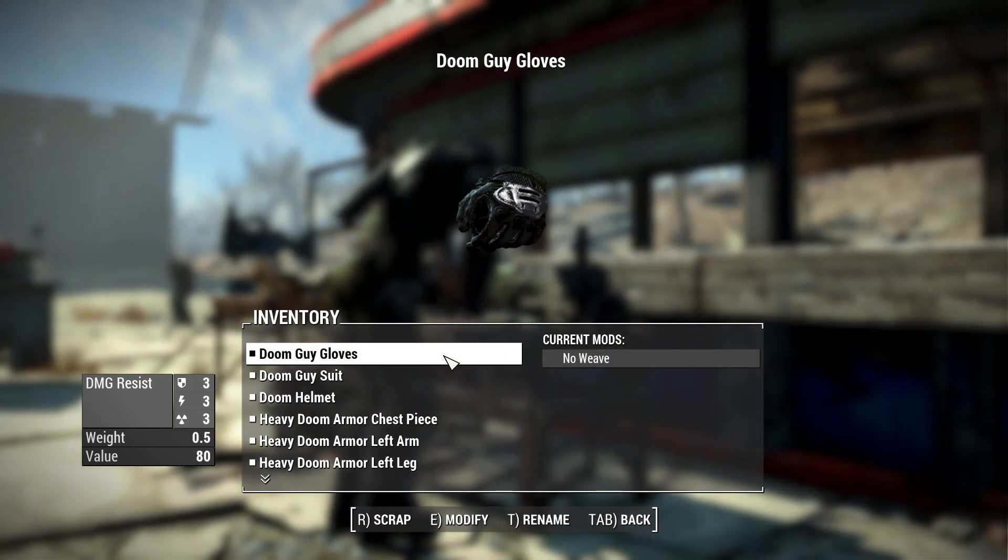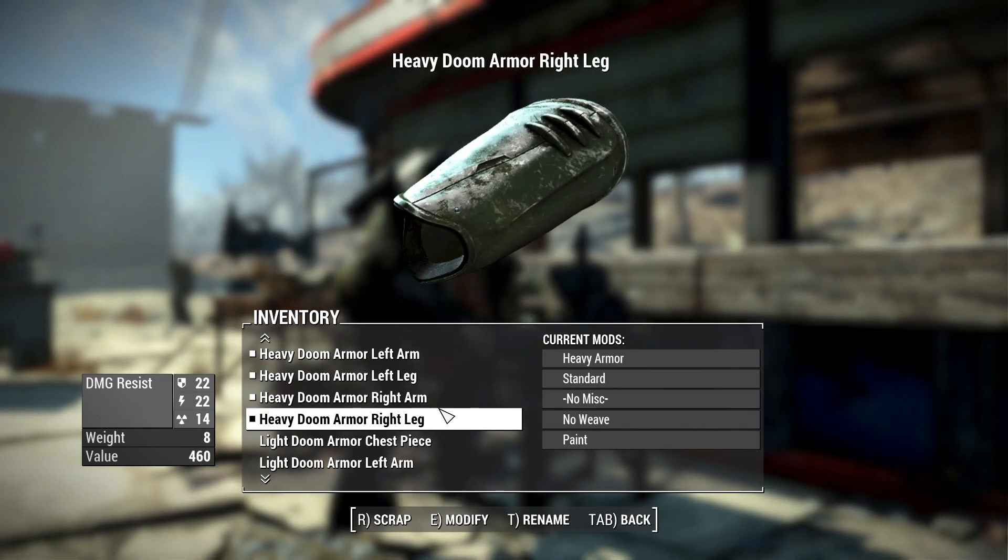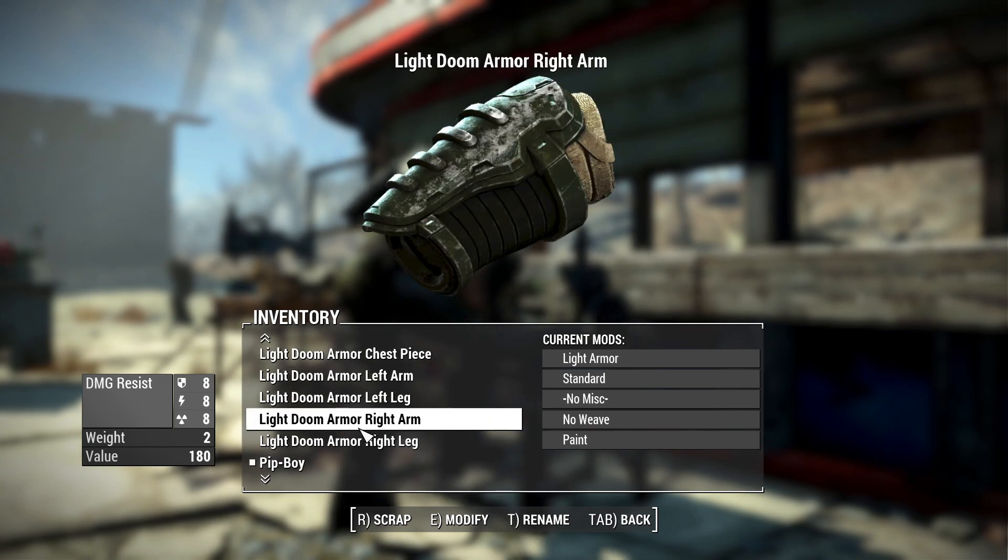At the very bottom, we actually have a Doom helmet that features a HUD targeting system. When we take our pieces over to an armor workbench, we'll have a handful of options — but first, let's take a look at some of these stats.